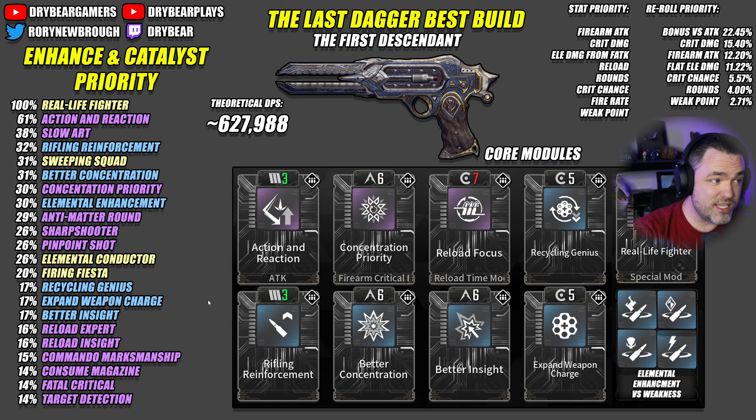For this reason, the Last Dagger has a very unique set of mod weightings, because it can raise its own crit significantly. You get much higher weighting on things like Concentration Priority, Better Concentration, Target Detection, and Commando Marksmanship. A lot of those are moving up in weighting because this weapon can modify its own crit that effectively. It's also one of the only weapons that has Firing Fiesta at a 20% or higher weighting.